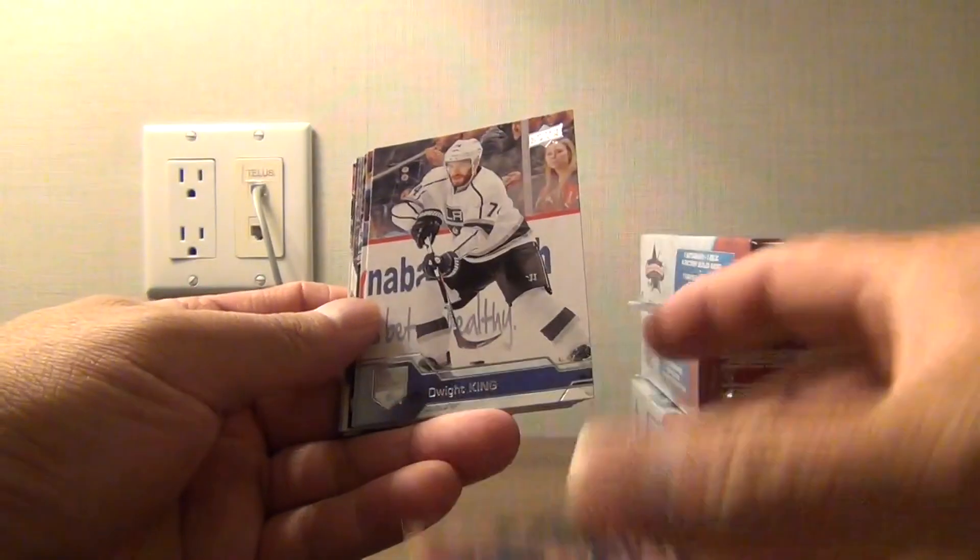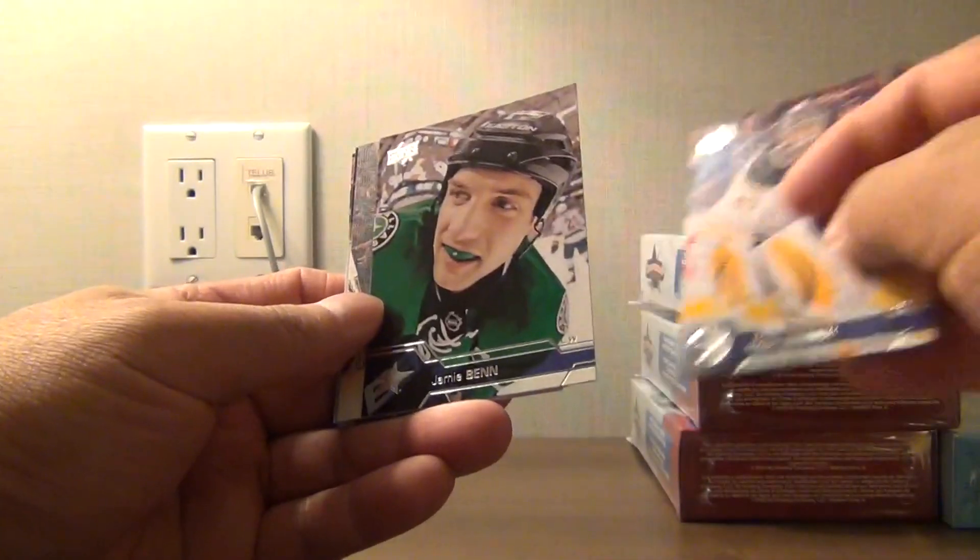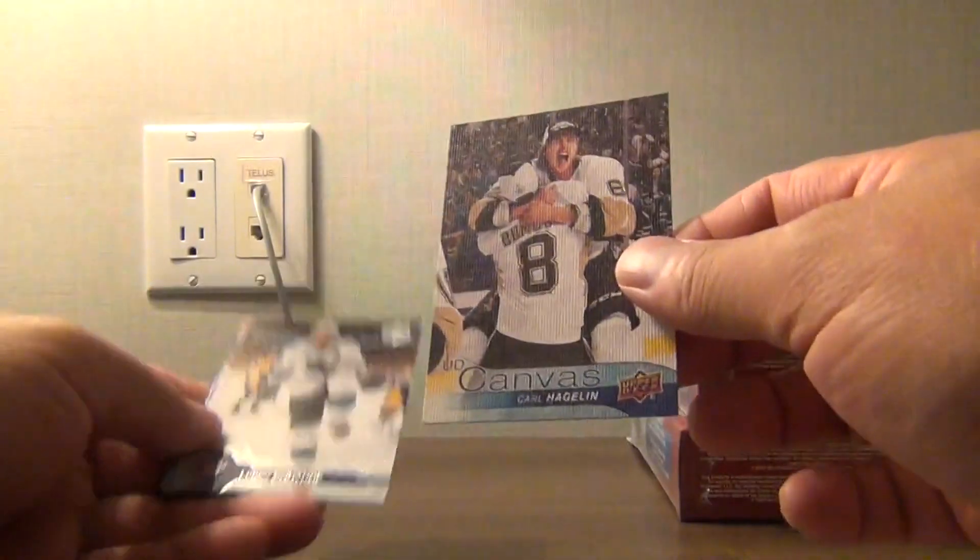Nick Foligno, Dwight King, Jamie Benn, and a canvas of Carl Hagelin.